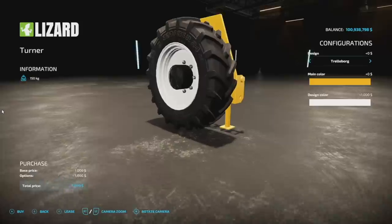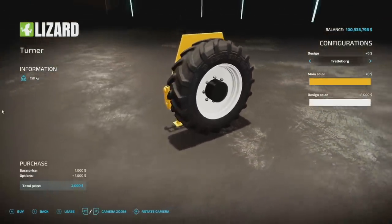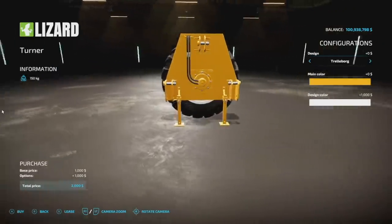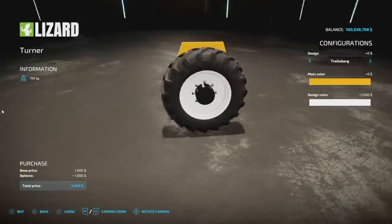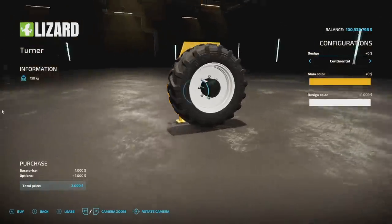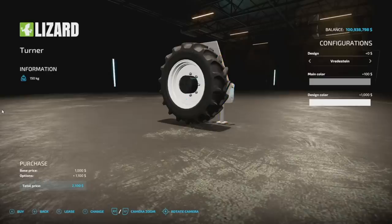The Lizard Turner is a pretty neat one. This goes on the front or back of your tractor — probably just put it on the front — and it will actually turn with you. You can place this down at the end of a hedgerow and it'll turn your whole tractor around. It's kind of like a trike but with the wheel facing the wrong way. It's really really cool. Got a couple of different wheel options and every single color option you could ask for.